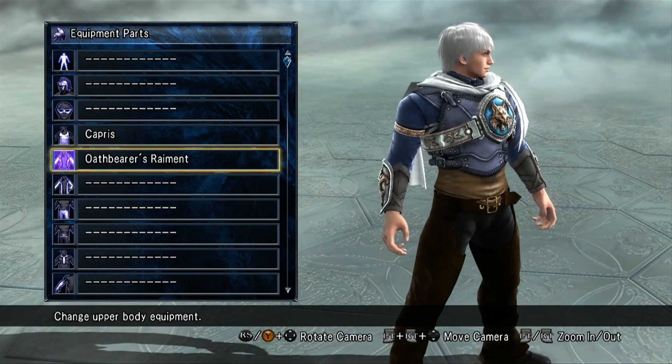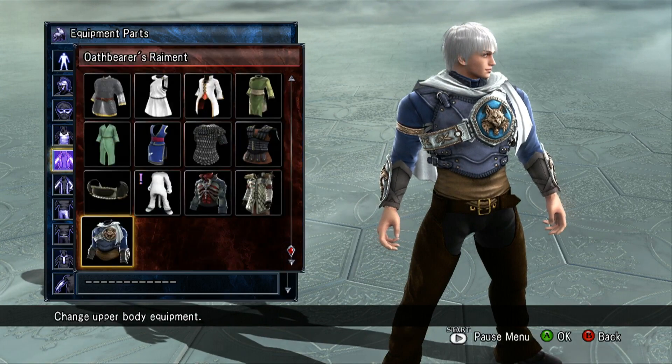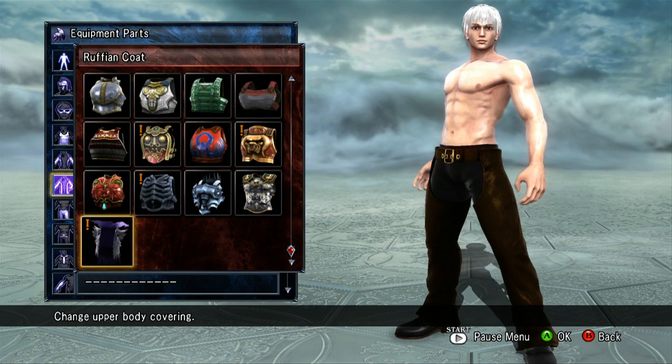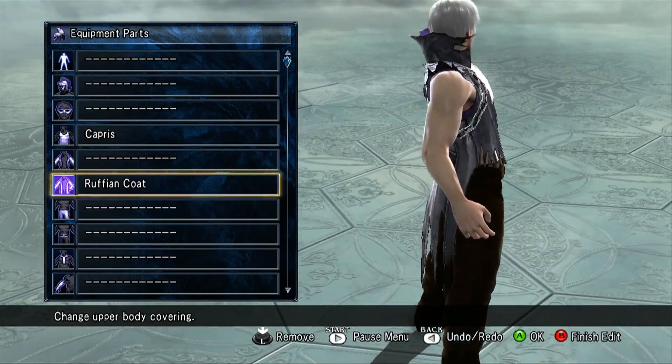And the Oathbearer's Raiment, which also belongs to Patroclus I believe. There's also the Ruffian Coat — it's pretty badass.